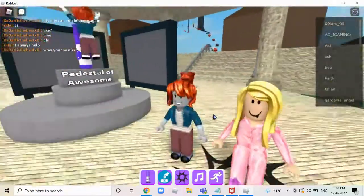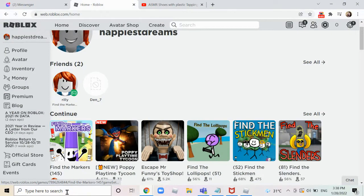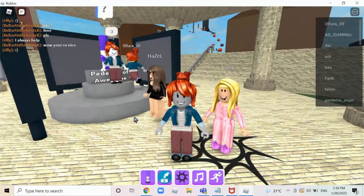Today I'm going to show you how to get the tied marker in Find the Markers. This is the icon for Find the Markers — you can just search 'Find the Markers' and you'll find it.